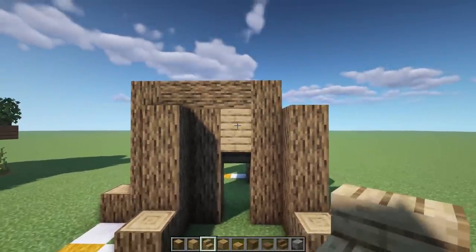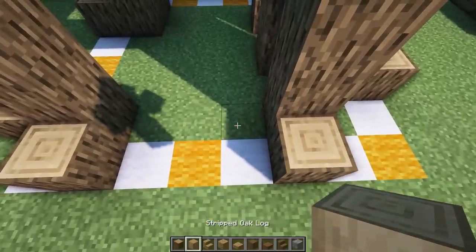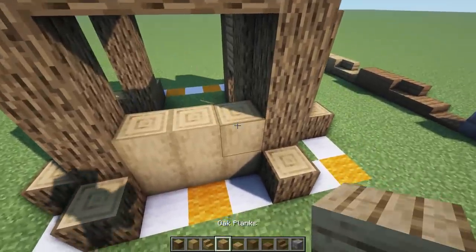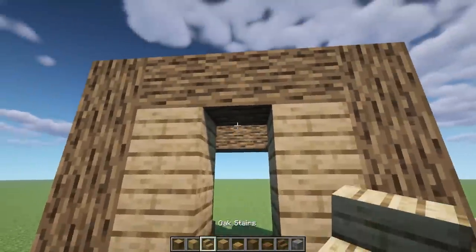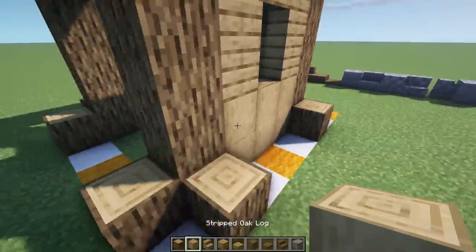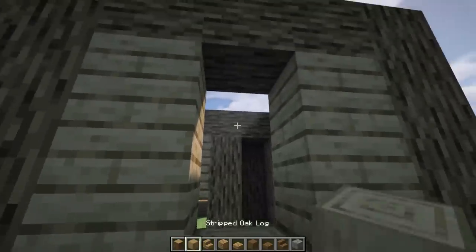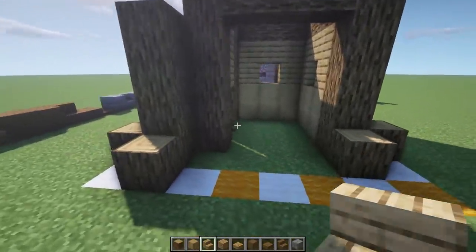Put a piece of oak right on top of this one, then put an upside-down oak stair here - that's going to be our front door to get in. On this edge grab some stripped oak logs and right from this beam to this beam go up by two, up by two, up by two. Grab some oak planks, go up by two on this side, up by two here, and an upside-down oak stair in the center for our little window. Then repeat that again on the other side - up by two on all of these, upside-down stair here, and we have two windows.